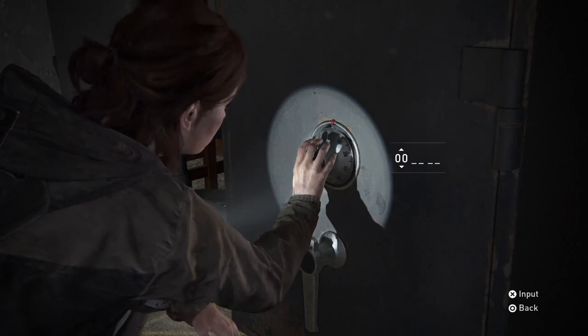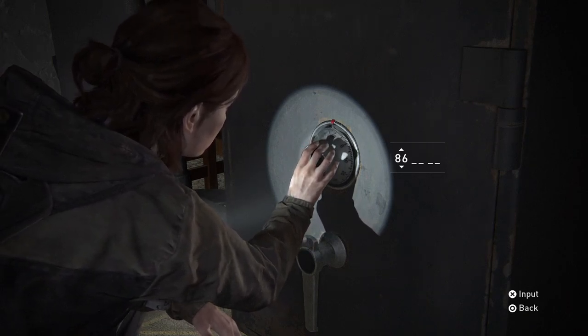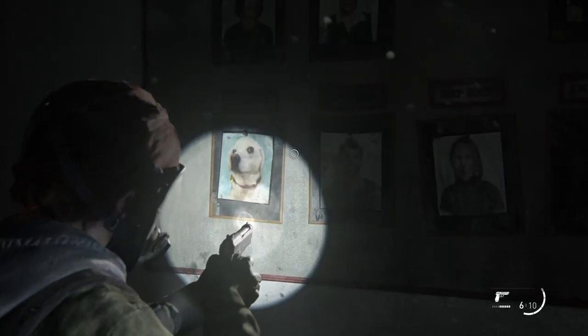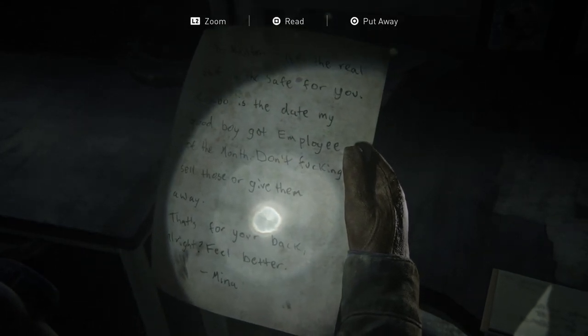When you come across a safe, it might feel a little daunting thinking, oh okay, where is this code going to be in this big open area? It might feel like a needle in a haystack. But don't fret — most times the code is nearby. Try reading notes and looking for clues within the building you're in.